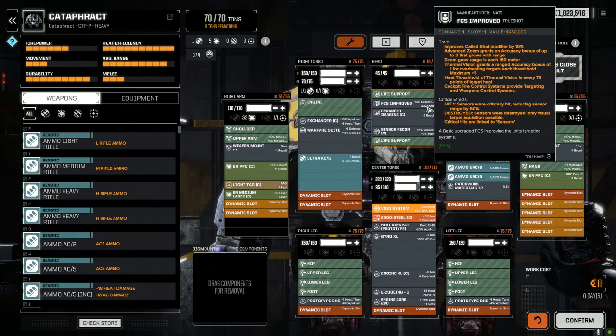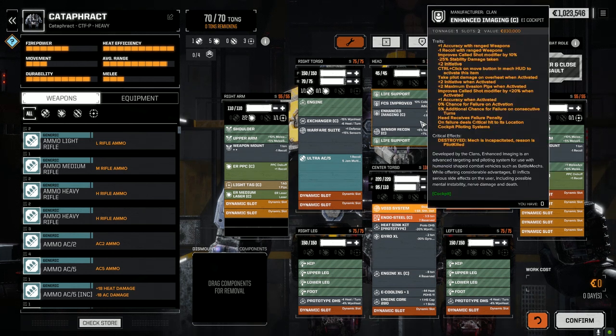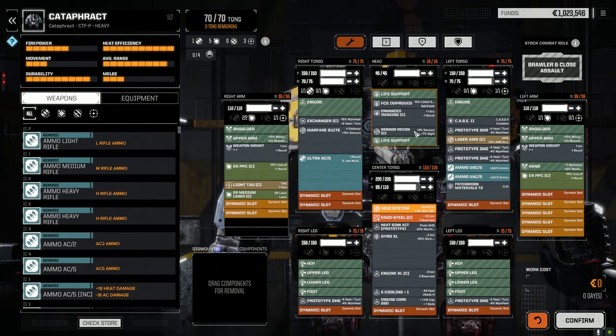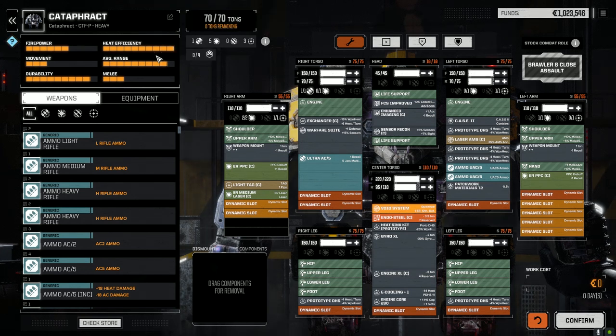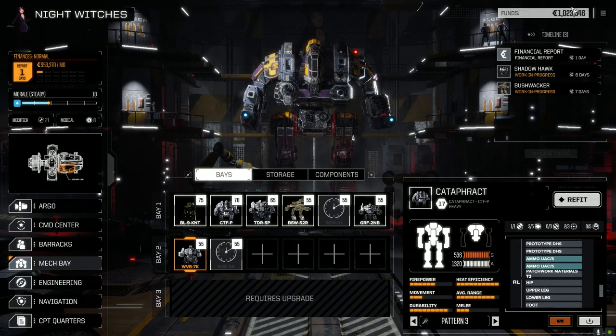This mech should be pretty accurate. We've got the fire control system improved in here — better called shot modifier, plus accuracy, plus two initiative when activated, maximum evasion pips when activated. It's an enhanced imaging cockpit, which is great, plus increased sensor range. It's running very cool for this kind of mech — 70 to 78 heat — having two ER PPCs, the Ultra-5, and the ER Medium is a lot of heat, but the prototype double heatsinks bring it way down.